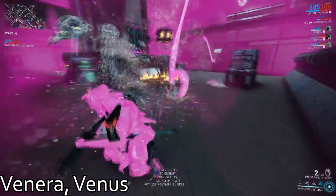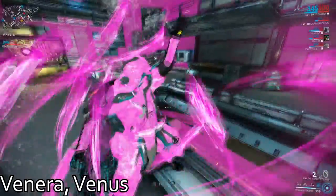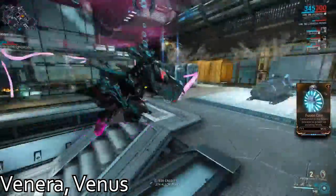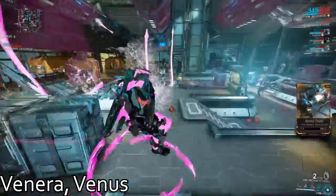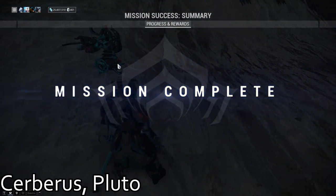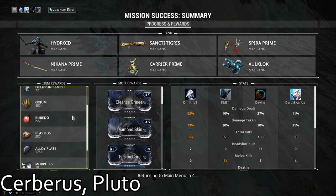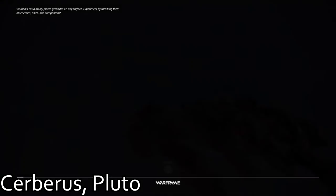Oxium can be found on nearly every Corpus mission, but there are two maps I would like to highlight. First off is Venera on Venus — a low-level Corpus defense map. I find this tileset incredibly fun to play on, and I've had a lot of success farming Oxium here. Oxium Ospreys appear after the fifth wave, so keep that in mind. This is the one I would recommend almost everyone farms. The second map is Cerberus on Pluto, a high-level Interception map — I would only recommend this one with a full premade squad who knows what they're doing. It has potentially higher Oxium than Venera, but unless you are running a full premade squad, stick to Venera.